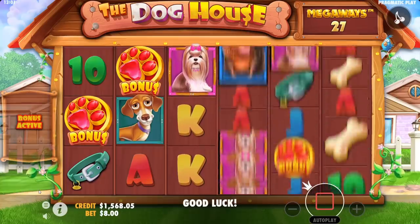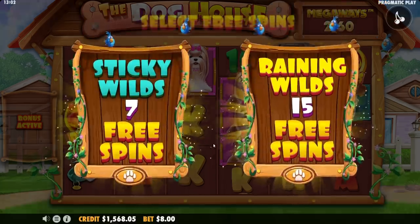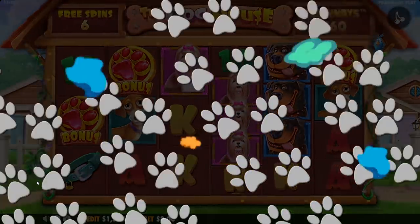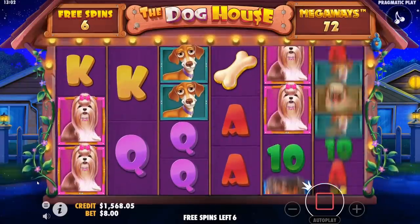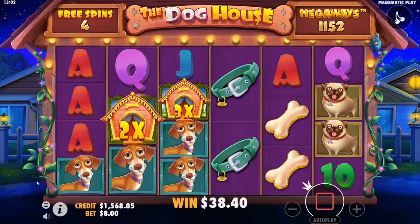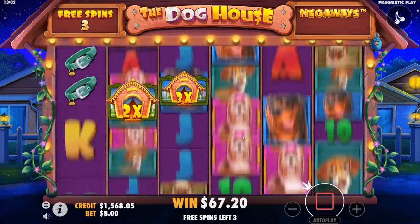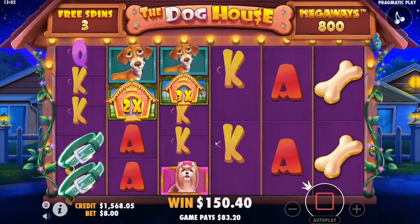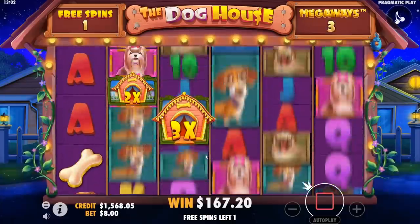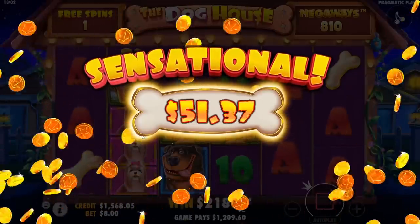Come on, give us four scatters. Stop dropping on the first two reels and then just stopping. We're gonna go sticky again obviously. Drop right here, right now — come on, we need it! Oh no, this is gonna be a bad one. Oh yeah, oh yeah — okay, that's a good win! That saves us.